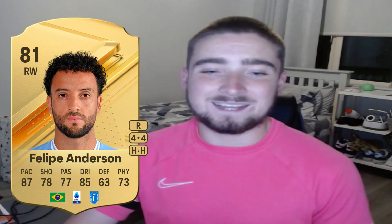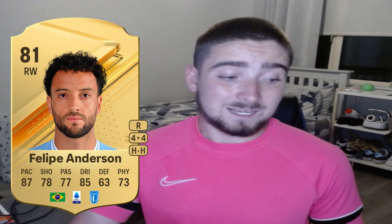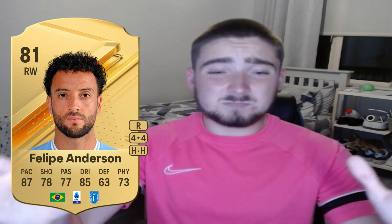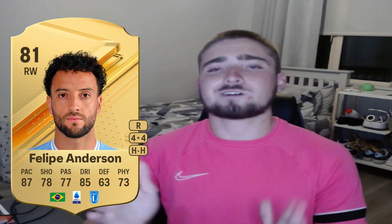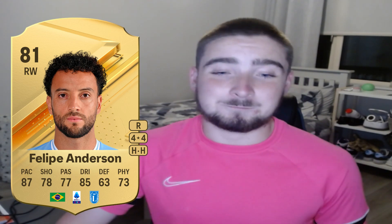Moving into attack, we have a real weapon on the right wing: Felipe Anderson. Four-star four-star, high-high work rates — 87 pace, 78 shooting, 77 passing, 85 dribbling, 73 physical. He looks like an absolutely brilliant right-wing player. Slap a Hunter chemistry style on him and he's going to feel like prime Pellè cutting in — think top-corner finesse shots. He looks absolutely brilliant.